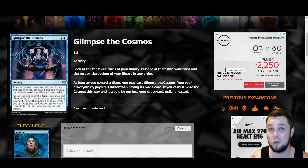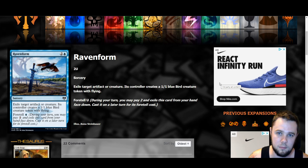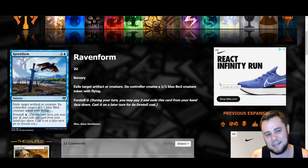Raven Form is a three mana sorcery — exile target artifact or creature; its controller creates a one-one blue bird token with flying. Blue getting removal like this is kind of insane because blue never gets this. You can also foretell it, and its foretell cost is just a single blue mana — so with Cosmos Charger, it's basically two mana total to exile target artifact or creature. I don't know if it sees constructed play or not, but the fact that it deals with artifacts — especially in Dimir which has a hard time dealing with artifacts — makes it relevant for sideboard play at least.